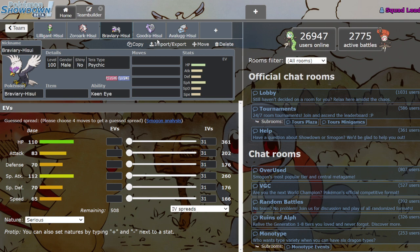Next up we got Hisuian Braviary. I'm not sure how to feel about this Mon honestly. He's got good HP and good Special Attack, but everything else is pretty underwhelming, especially the Speed — only 65 Speed is not a good look, you're pretty darn slow. He's Psychic/Flying now, which is an okay type — I've never thought it's amazing, but it definitely has its uses. You quad-resist Fighting, so that's cool.